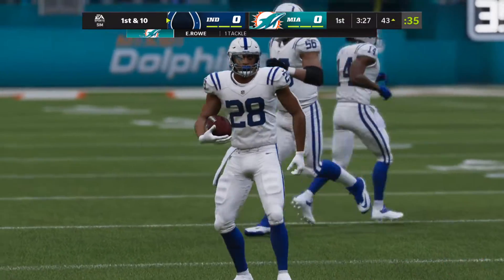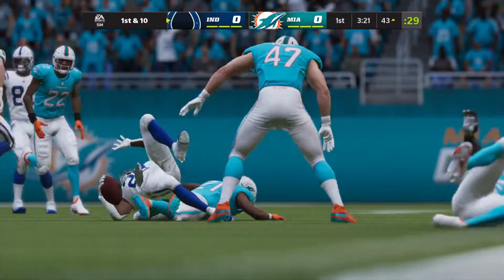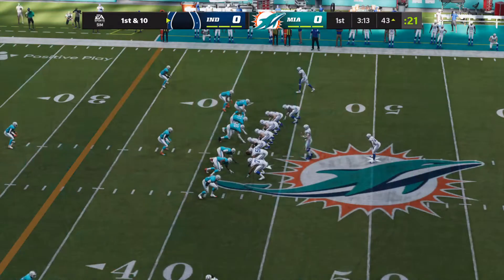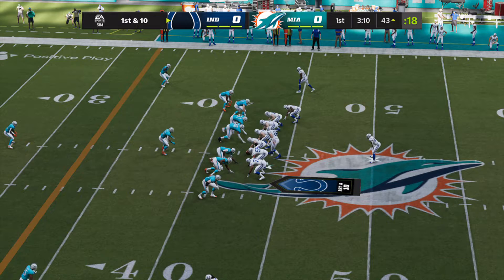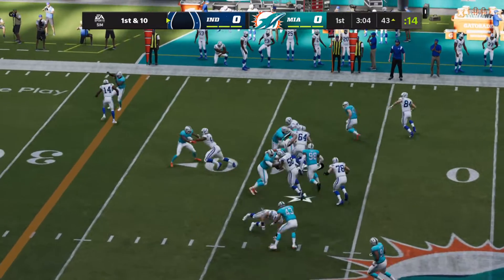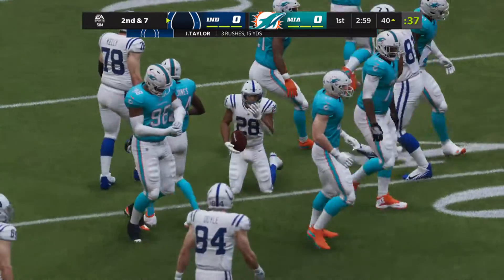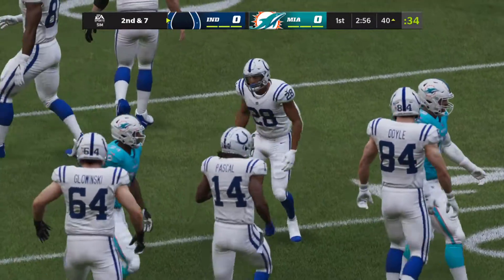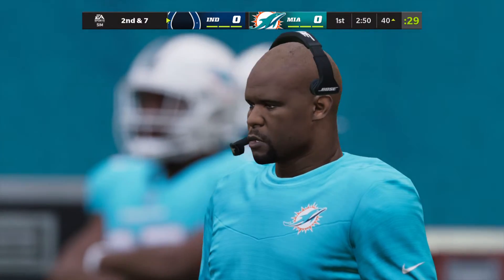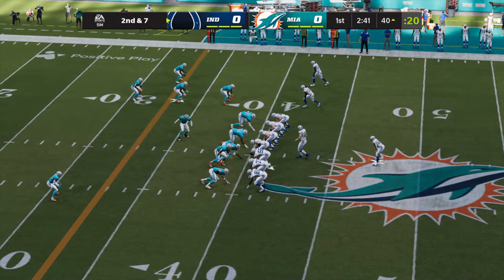Usually we see runs like this as the defense breaks down later in the game, but this guy is setting the tone early, running through all types of tackles and putting the defense back on its heels. A big part of a middle linebacker's job is being able to take on blocks and then go make plays, but the best ones have defensive linemen in front holding blockers off of them, allowing them to flow sideline to sideline.